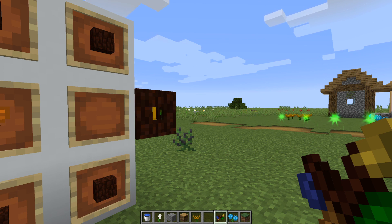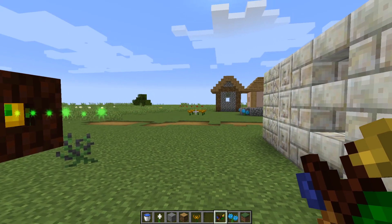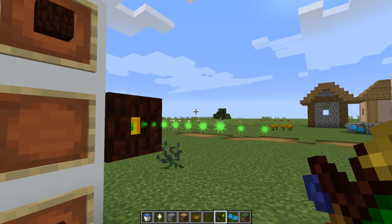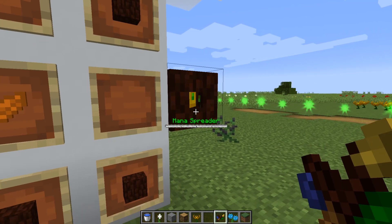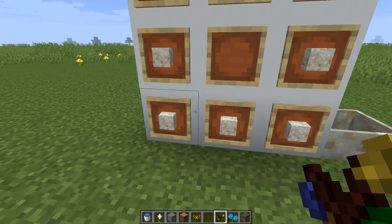You can go from flower to mana spreader to mana spreader to mana spreader, all the way until you get to your desired mana pool. The only thing is that mana spreaders can maybe store one or two shots worth of mana at a time. So if you have a large number of mana-producing flowers, you might want more than one mana spreader. To store all of your mana, you would need a mana pool.